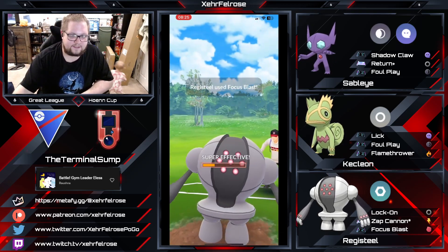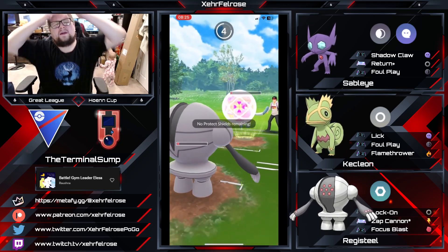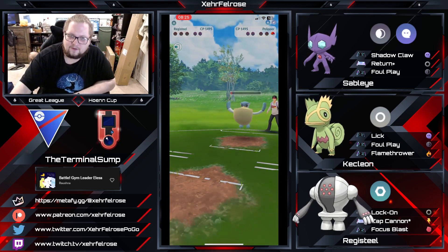He's going to be able to clap the Registeel right back. That's basically a good game, but wait — Pelipper gets to a Weather Ball. Never mind, that IS a good game, but not the way we thought it was. He still has a Sableye in the back? No, the Sableye's gone. Man, that's a good game. Very close, well played.